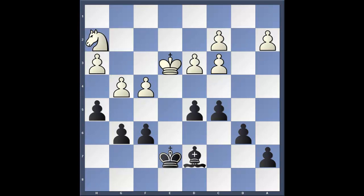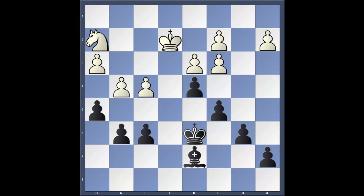Knight to h2, king d6, king e2, and now d4 — a very good move. The idea of this move is to prevent the white king from entering the e3 square.